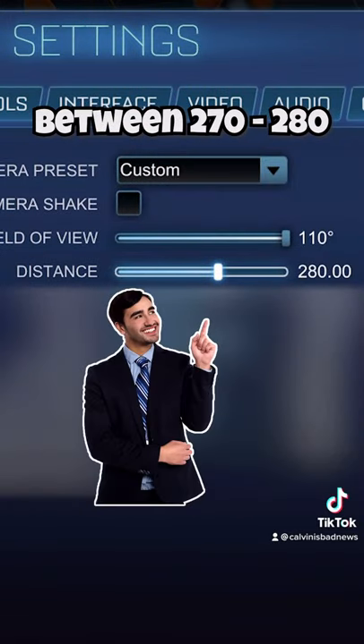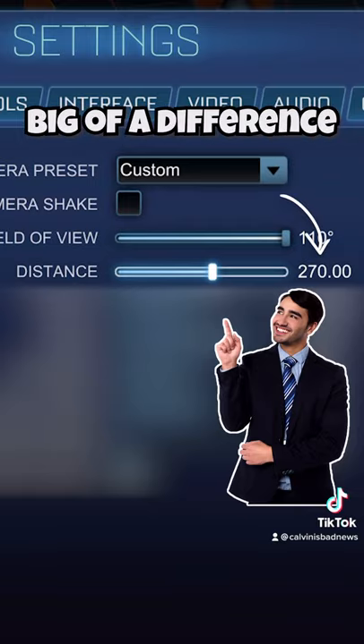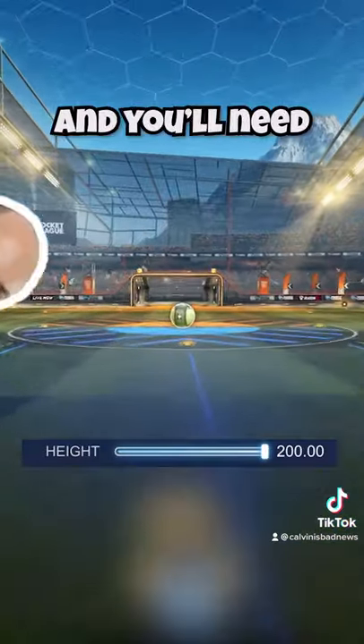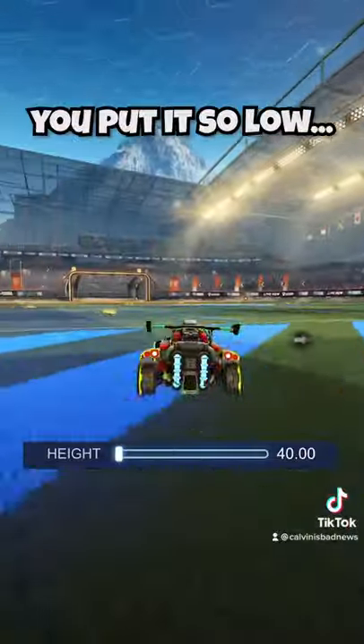Distance — you want to have this between 270 to 280. I personally have it on 270, but it's not that big of a difference. Height — you want to have this around 90 to 110. Any higher and you'll need two pairs of glasses to see your car. Any lower and I'm going to be questioning why you put it so low.